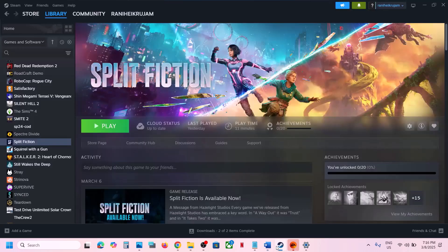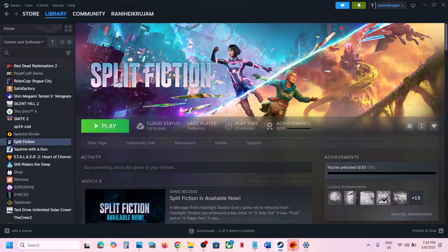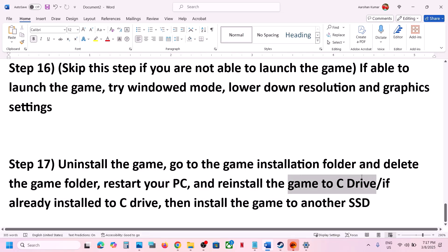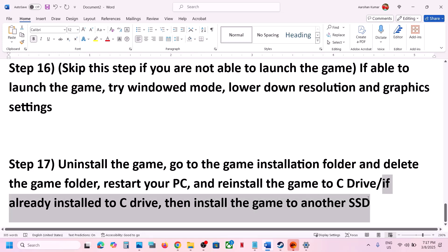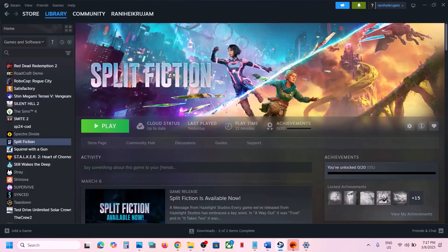The last step is to uninstall and reinstall the game to a different drive. Right click the game, select Manage, then Uninstall. After uninstalling, go to the game installation folder and reinstall to C Drive. If it was already on C Drive, try installing to another SSD and check.